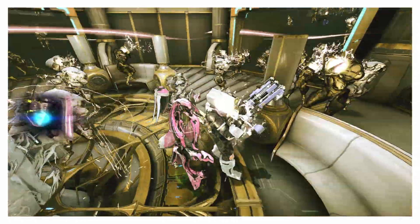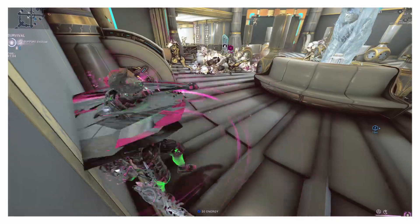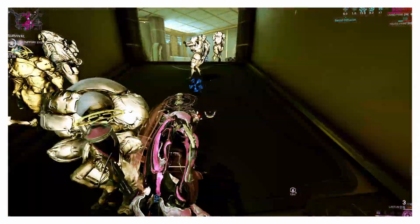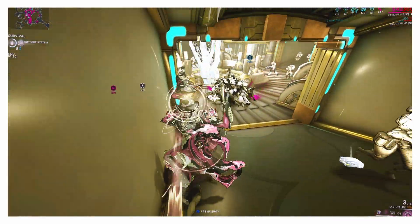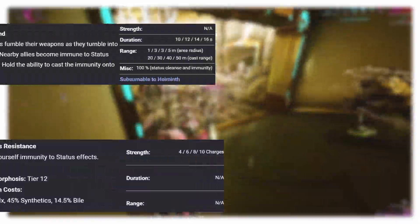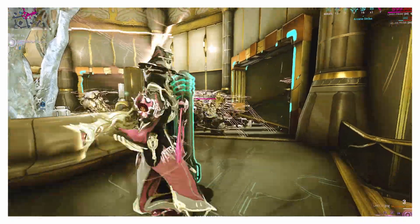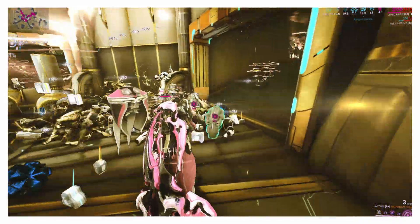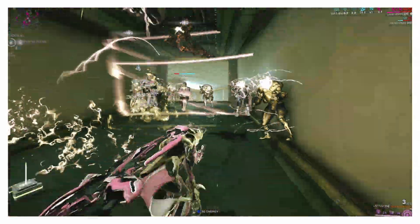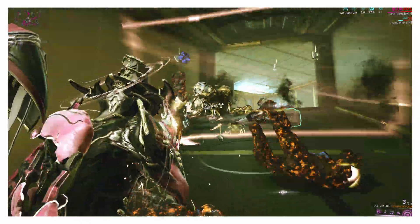However, still be aware of getting hit by Blitz, as those will do a decent amount of damage without any heat proc. And the shocks, while not doing a whole bunch of damage in one burst, if you just stay still, even with a status immunity ability, they will still do a lot. Abilities that would work well for this include Spellbind and Hideous Resistance.